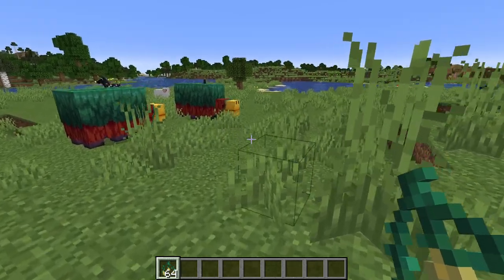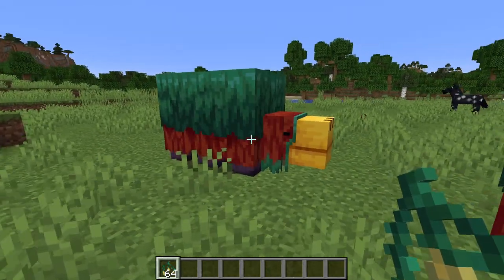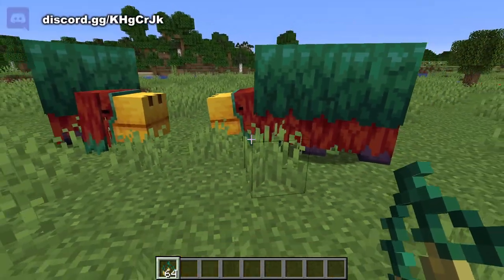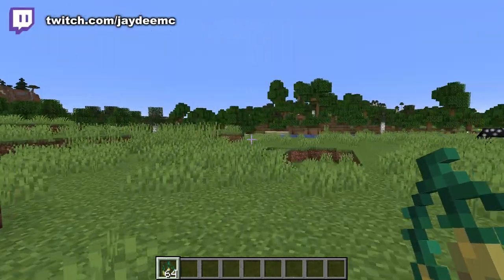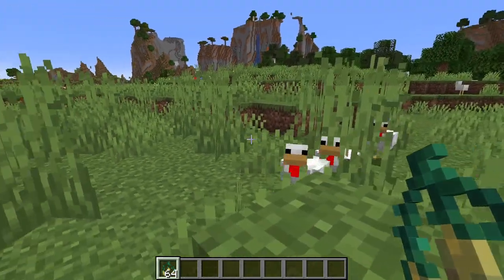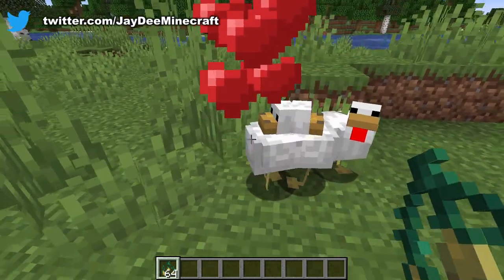Torch flower seeds can be used to breed sniffers. We can feed one to each sniffer, and eventually we're going to get an egg. Also, you can use torch flower seeds to attract chickens and breed them as well.